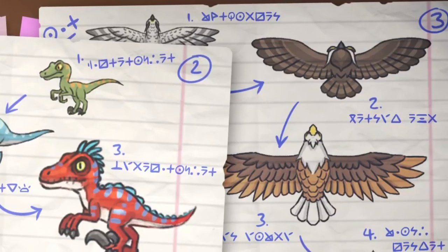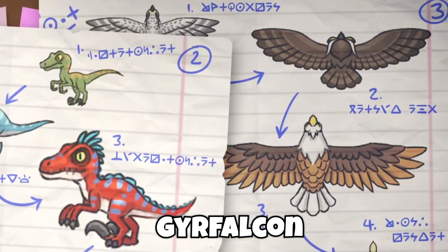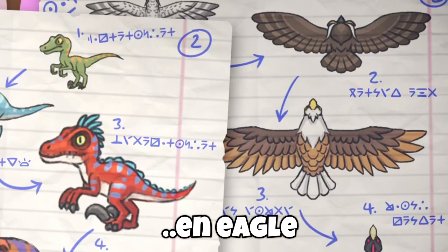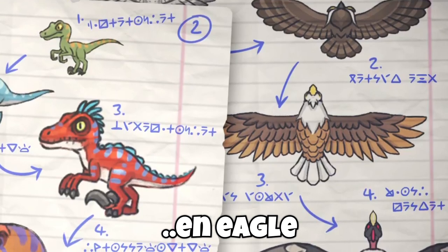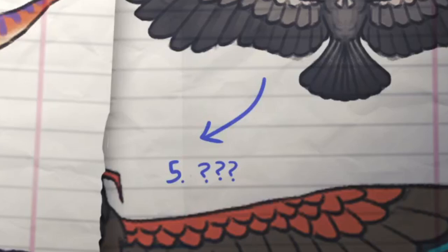Over to page 3, which translates to 'Air.' Tier 1 is the Jirafalcon, tier 2 is the Horned Owl. Tier 3 is cut off, but the last word is Eagle and the last two visible letters of the preceding word are E-N, so I'd assume it's a Golden Eagle. Tier 4 is the Giant Condor. And then for tier 5, we can only see part of the wings - we're not sure what it is.